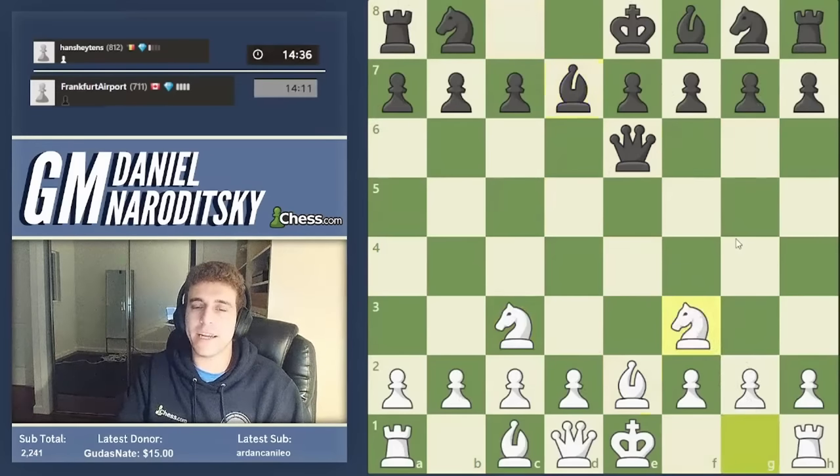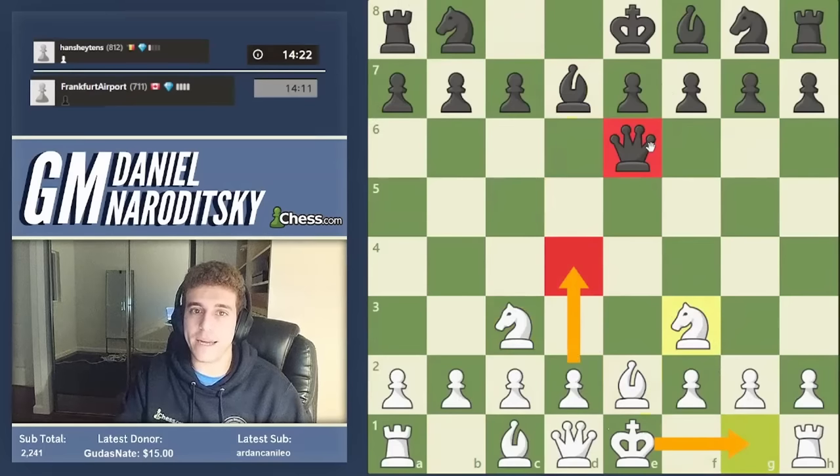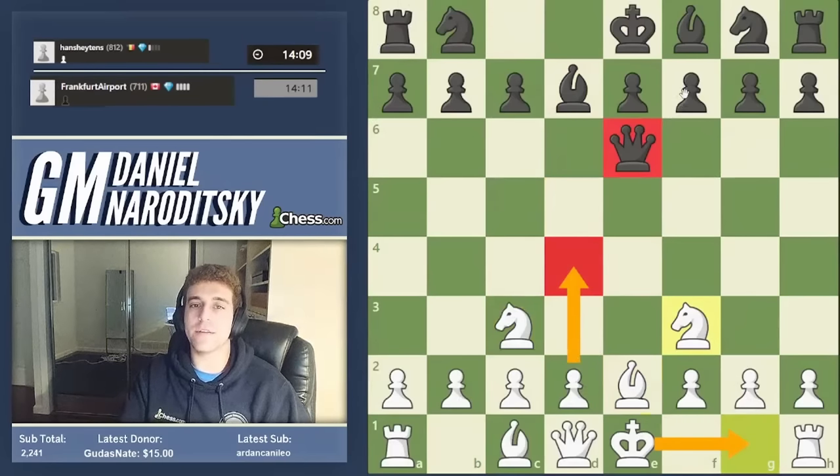It should make sense why black's play is incredibly dubious — moving the queen this many times and giving your opponent a huge lead in development and central control is going to cost black very dearly and very quickly. Our opponent probably wants to go knight c6 and then castle queenside, but we're not going to allow that. In response to knight c6 we just push d4 straight away, threatening the fork d5 forking the queen and knight. Our opponent plays h6 — continuing to move random pieces — so let's castle kingside.